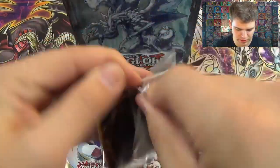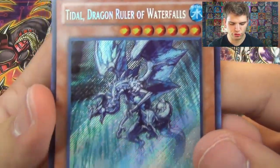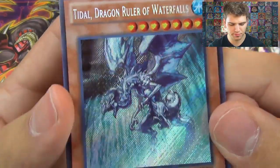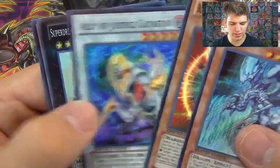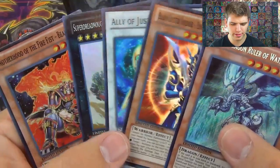And from our foils from the tin, we have that beautiful secret rare Tidal Dragon Ruler of Waterfalls — amazing picture. Also a Blackwing Soldier Envoy of the Beginning, Ally of Justice Catastor, Super Dreadnought Rail Cannon Gustav Max, and Brother of the Firefist Bear. All super rare.